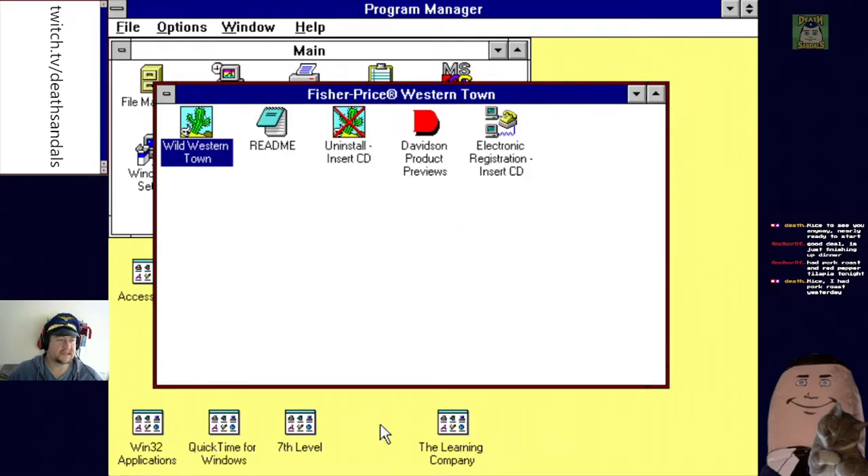First one for a bit. This is Fisher Price Great Adventures Wild Western Town — let's jump in.